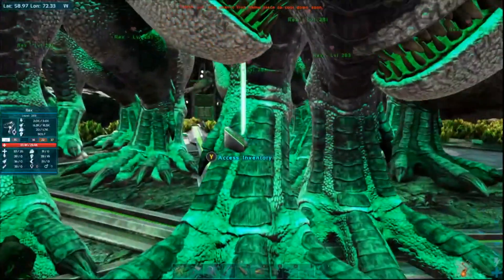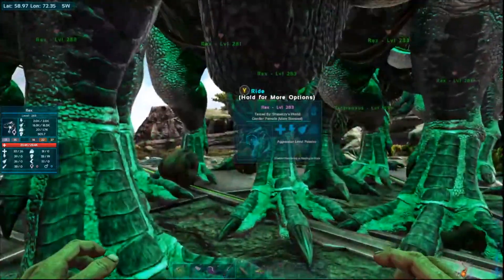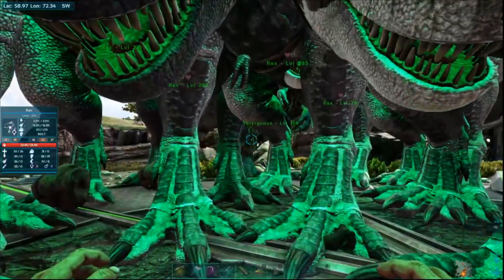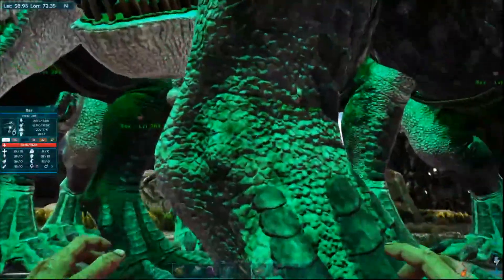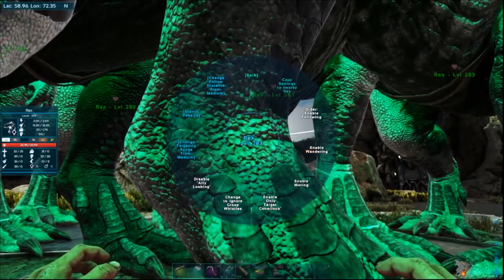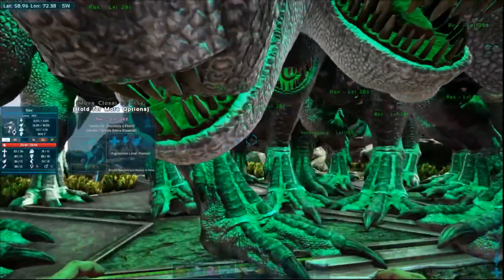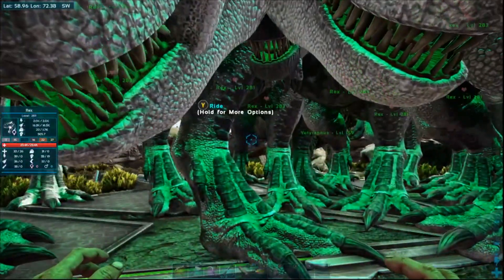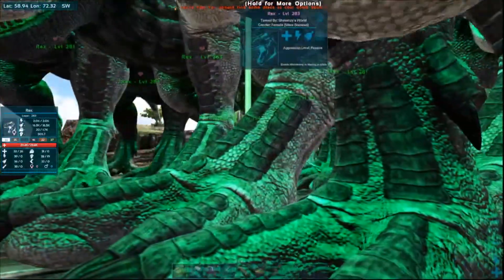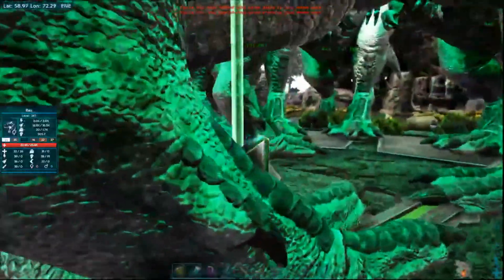So let's figure out where this thing is. Once I load in, I'm gonna want to jump on the Yuty. Everything else right now I have set to passive. Once we get in, I've gotta get on the Yuty, and then I've gotta whistle to either attack my target or to aggressive, and then just let everything else do the work while I'm kinda just buffing everything.